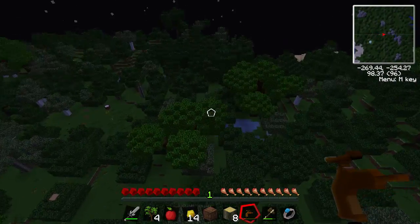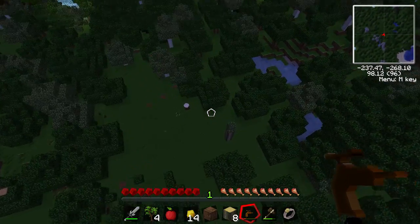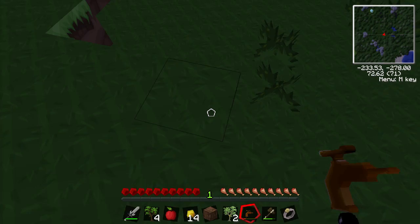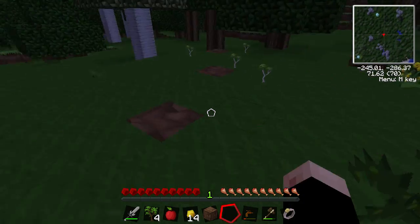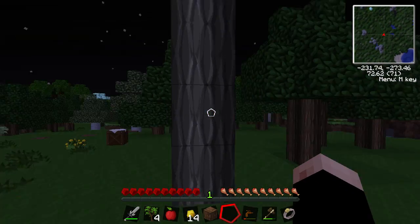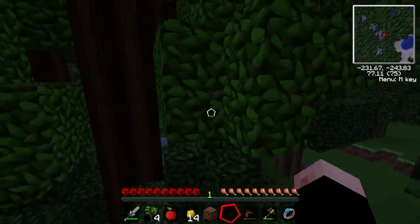Let's see if any of those rubber trees dropped saplings — it would be very helpful if they did. There are a couple, sweet! So we can just plant these up. These grow like any normal tree and the good thing is you can use bone meal on them, so it's a lot easier to grow these than the great big rubberwood trees. You can leave the tapped trees as they are and the resin will grow back eventually.